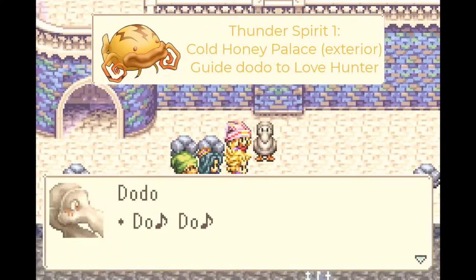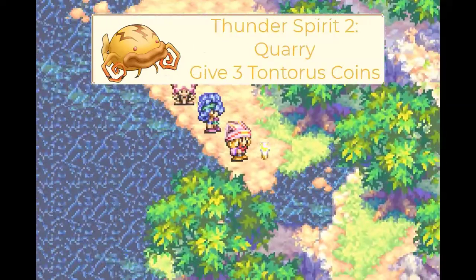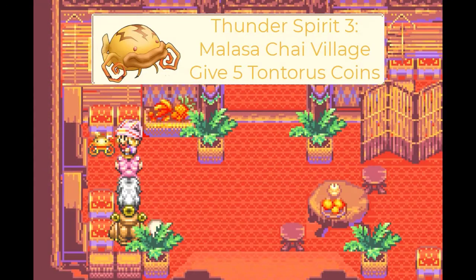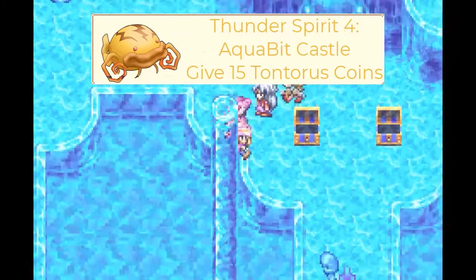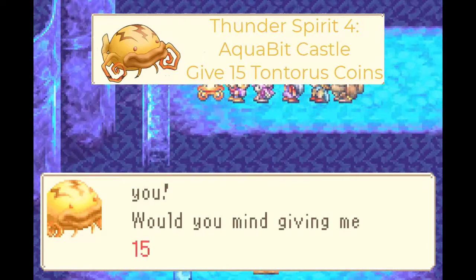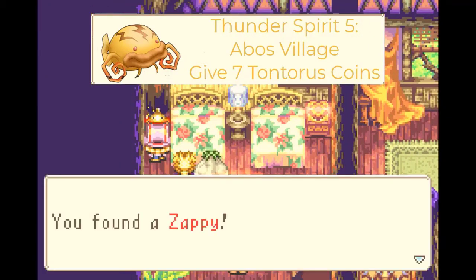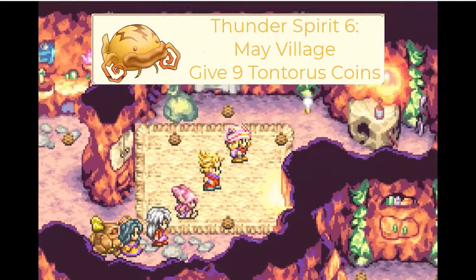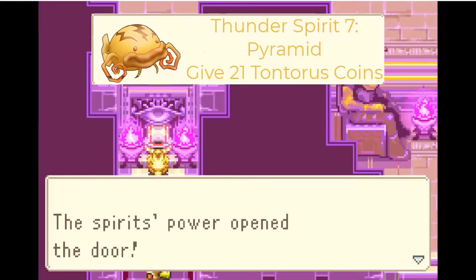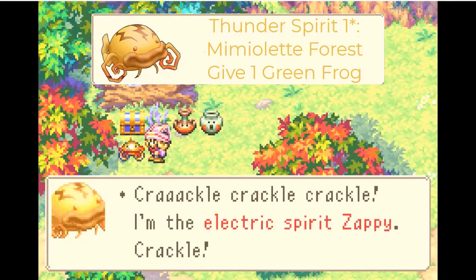The first thunder spirit is outside Cold Honey Palace — guide the dodo to the love hunter. The second is in the quarry past the magic doll — requires 30 Tantarus Coins. The third is in Masala Chai Village in the mayor's house at the entrance — requires 5 Tantarus Coins. The fourth is in Aquabit Castle's left room in the northern area — requires 15 Tantarus Coins. The fifth is in Obelus Village in the Elder Brownie's house, in the corner — requires 7 Tantarus Coins. The sixth is in Mei Village in the house with many pine cones in the east — requires 9 Tantarus Coins. The seventh is in the pyramid's second chamber with at least 3 blade, poison, light, water, and ancient spirits — requires 21 Tantarus Coins or 1 gummy frog if you started as a thunder mage.